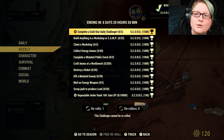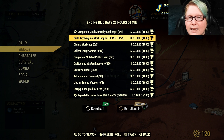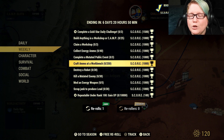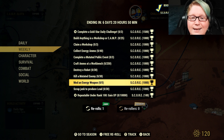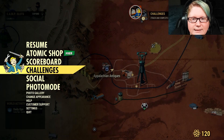For our weeklies: complete 3 gold star daily challenges, build anything in a workshop or camp 25 times, claim 3 workshops, collect 40 energy ammo, complete 3 mutated public events, craft 250 ammo at a workbench, destroy 30 robots, kill 30 mutated enemies, mod an energy weapon 5 times, and scrap junk to produce 30 lead — plus the repeatable.